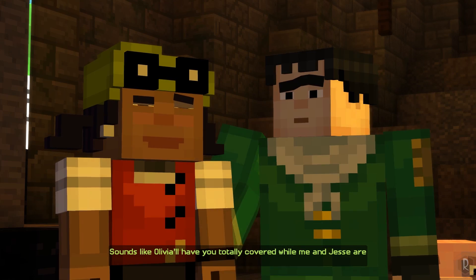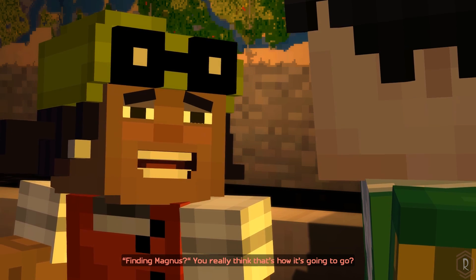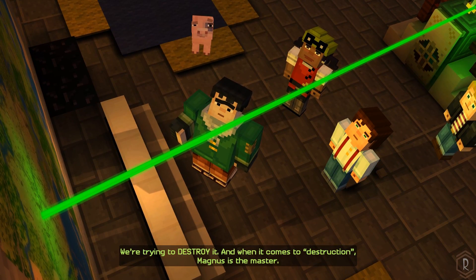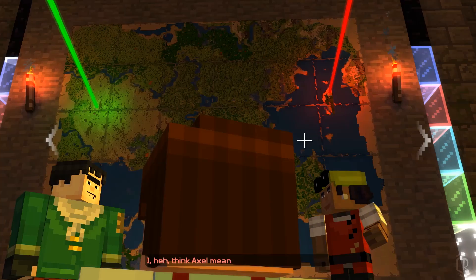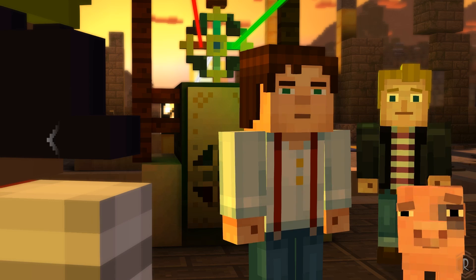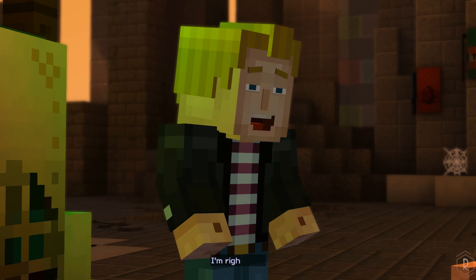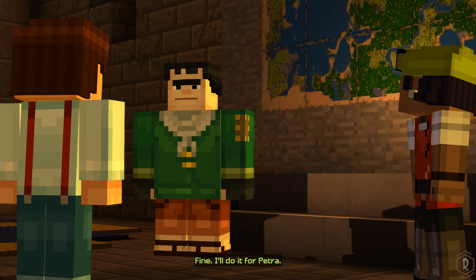Sounds like Olivia will have you totally covered while me and Jesse are out finding Magnus. Finding Magnus? You really think that's how it's going to go? We need Ellegaard — she's the world's greatest engineer. She'll figure out a way to stop that thing. We're trying to destroy it, and when it comes to destruction, Magnus is the master. You're a smart person, Jesse — obviously the smart thing is to go get Magnus. I think Axel meant Ellegaard, Jesse. No, I don't think I did. Olivia, you and I are going to Ellegaard's. Axel, you stay here with Lucas and get the place ready for when Petra shows up. Fine. I'll do it. For Petra.